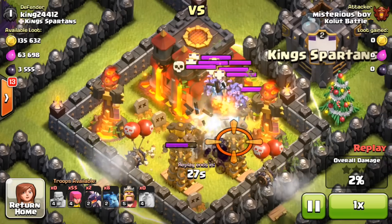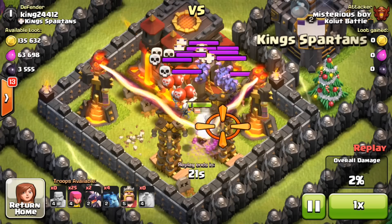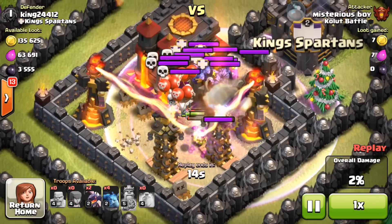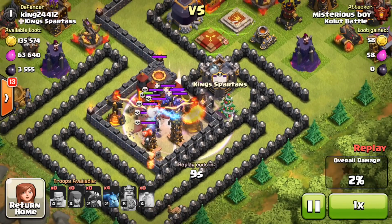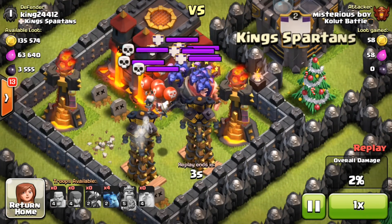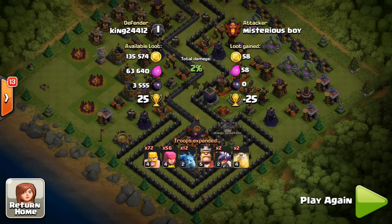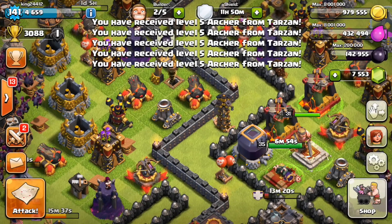Look at this — the bombs are just wrecking them. He's laying archers in there and not getting anywhere — he has two percent. He dropped his king enraged and the king dies without even injuring the town hall. The dragons just got wrecked. I love the fact the clan shield is on the minions, that looks so epic. 25 trophies — really solid. Hopefully you guys enjoyed the new trap base. If so, comment, subscribe, and like, and I'll talk to you guys in the comments below. Peace.